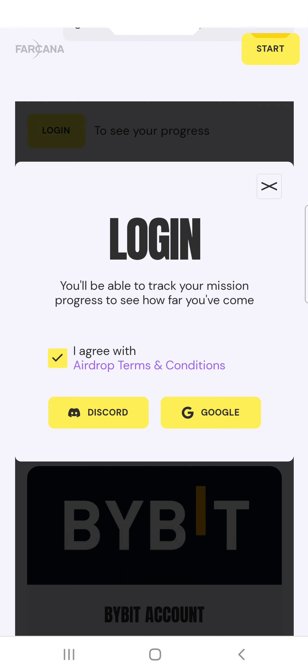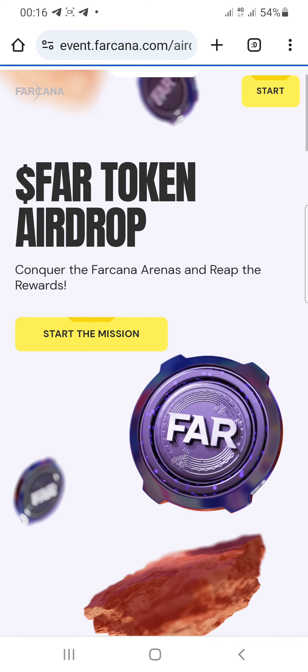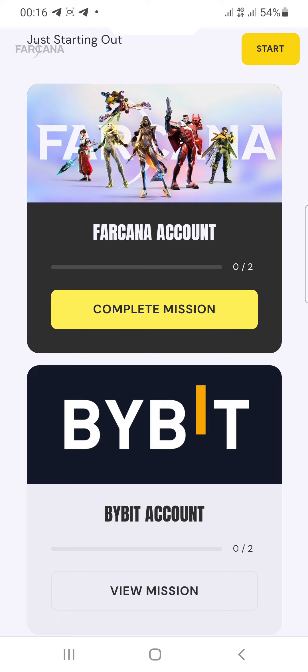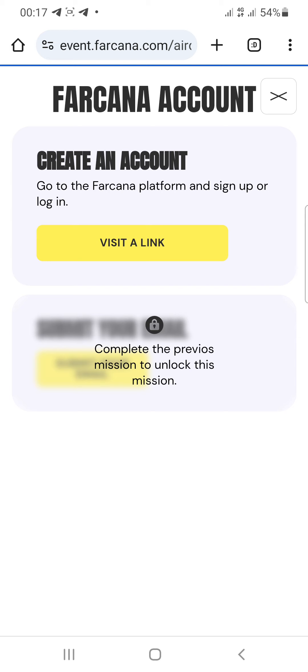Select any one of your Google accounts and let it load up. Once it loads, the missions start. Click the start button and it takes you to the permissions page. The first mission is shown here, so let's start from the first one and complete it.